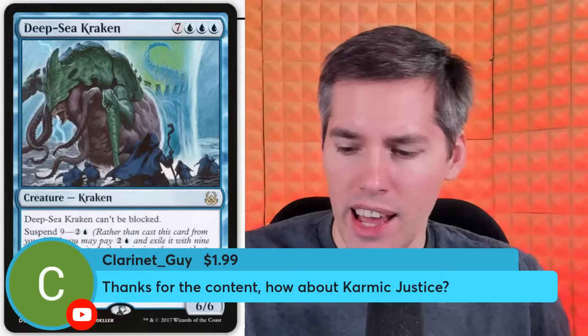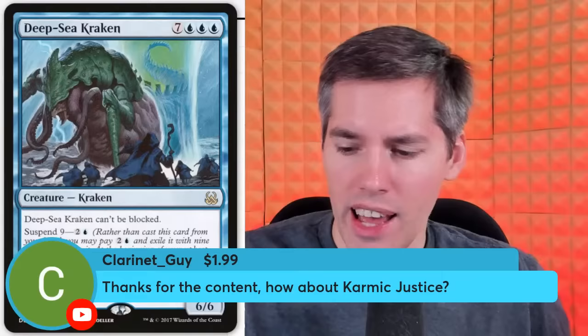The Clarinet guy with Karmic Justice. We have a white 2-generic enchantment. Whenever a spell or ability an opponent controls destroys a non-creature permanent you control, you may destroy target permanent that opponent controls. Justice — you come after me, I'm going to come right after you. Don't you dare look at my stuff. An eye for an eye around here.